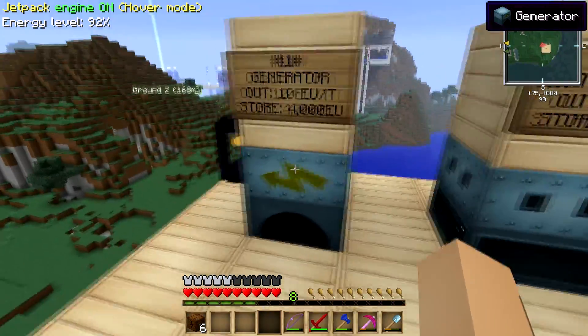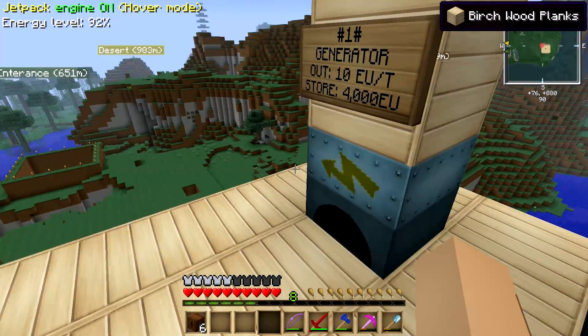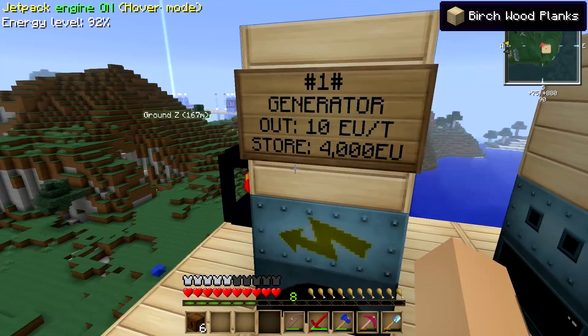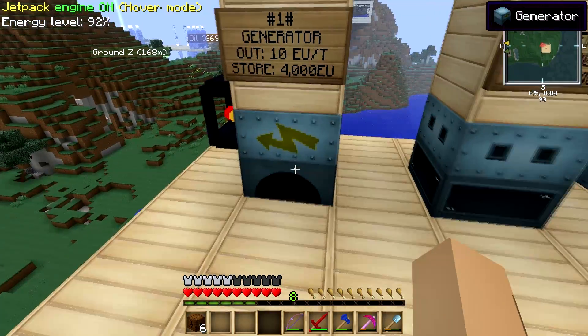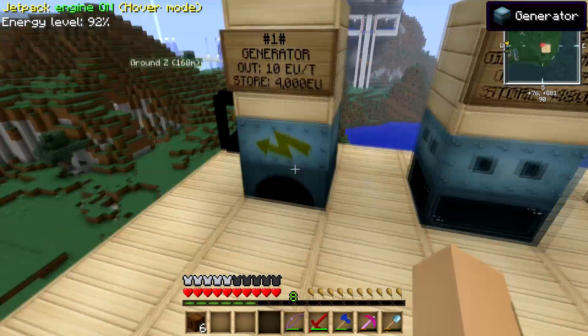Let's start with the basics. What you want to do is actually take the power from the generator and plug it into a storage system. Now this already has an internal storage, but this is not enough. If you want to run a couple of machines on one storage system, 4,000 EU is not enough at all. So you want to plug in a better storage system.